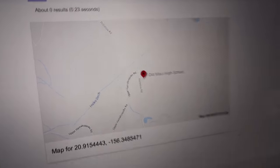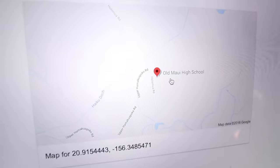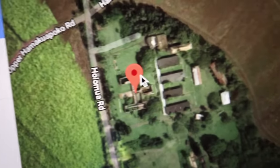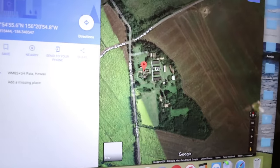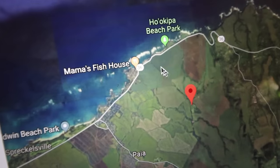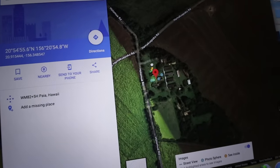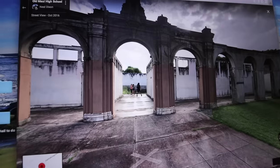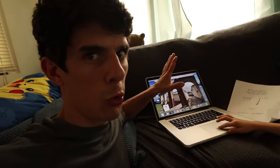Old Maui High School! Oh my gosh, look at that. This looks like an old abandoned building - there's no roof right there. So this is right here on the island of Maui. We've got the location, we need to go there. We dragged the Street View figure in to get a closer look. Check it out - look at all these arches. This is some kind of abandoned school place. This is so cool.